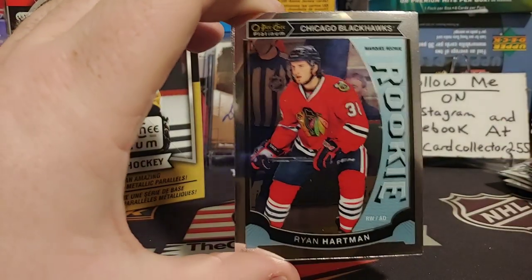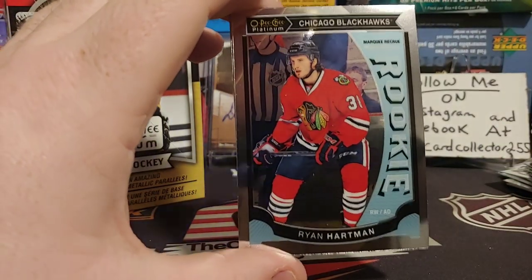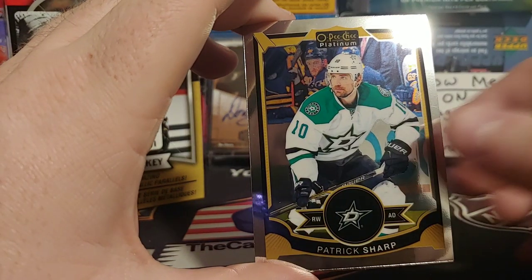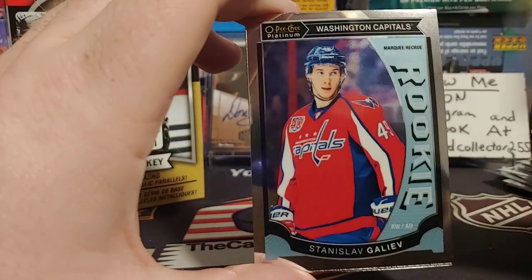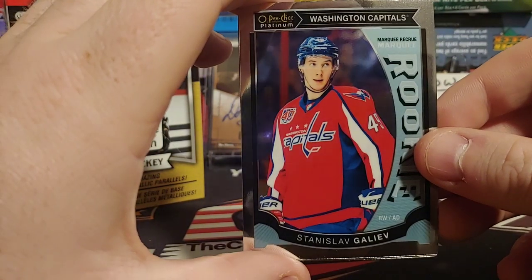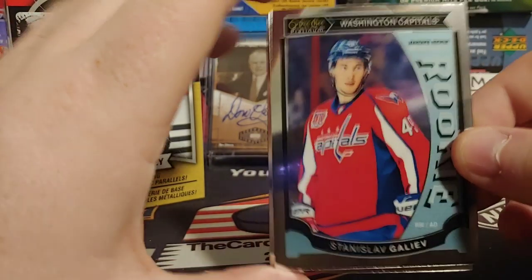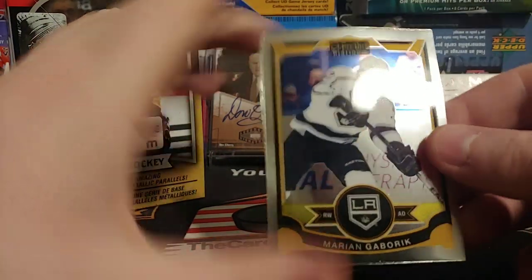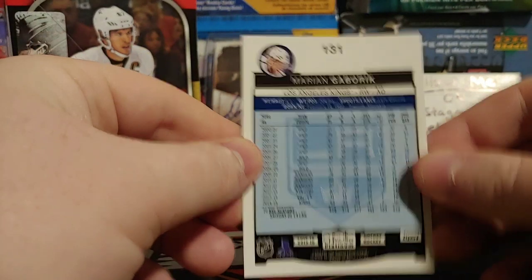Three packs to go. We're definitely not making our money back but it's always fun to try. Fourth pack: a Ryan Hartman rookie — pretty cool — a Patrick Sharp, a Galeev rookie — that's a pretty good one — and a Marian Gaborik. If I miss anything or something's a short print, let me know down in the comments.